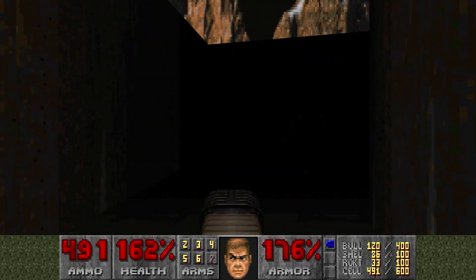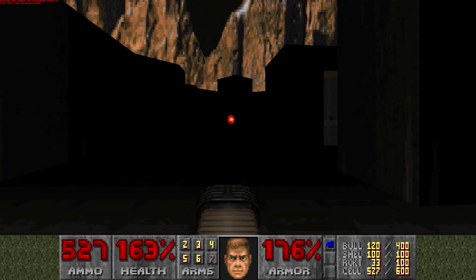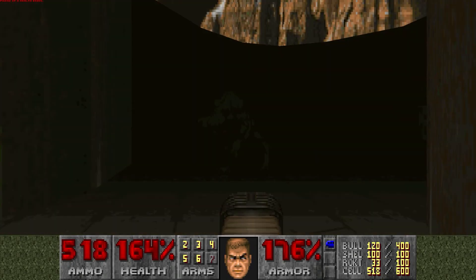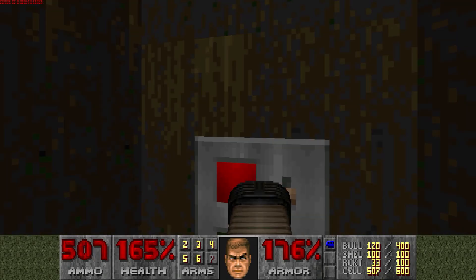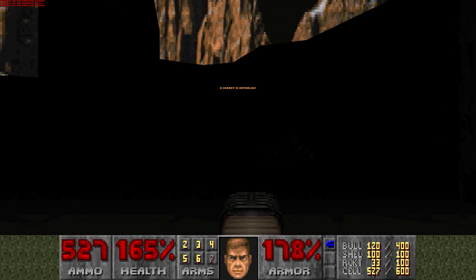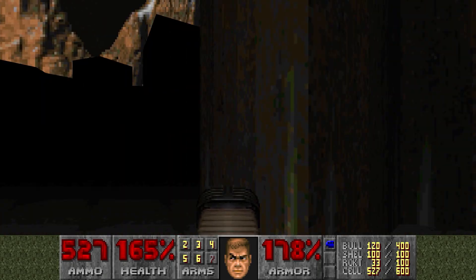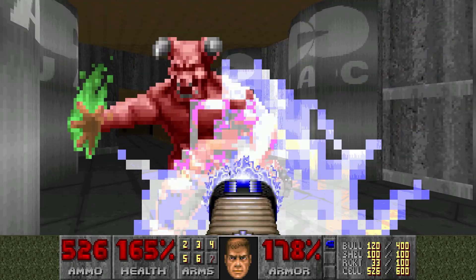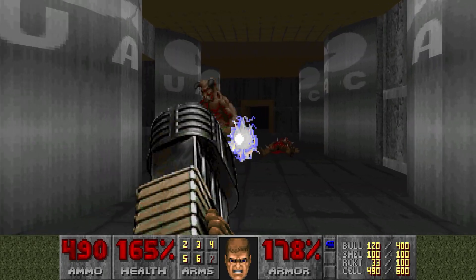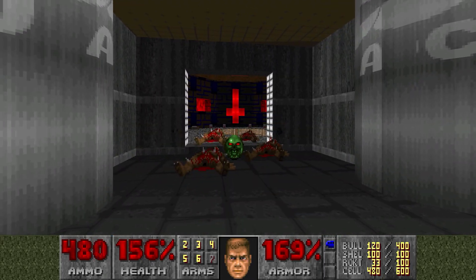Let's have a look around - good to see ya. I mean, not that I saw you because it's dark. Wow, now there's a switch here which leads to a secret and another chainsaw in a secret, in case you hadn't found all the other chainsaw secrets that have happened so far this episode. Allow me to divest you of some of your health, and you of all of your health.